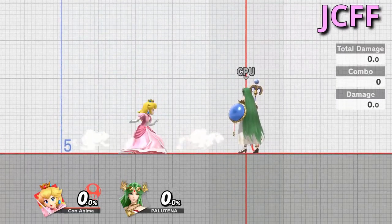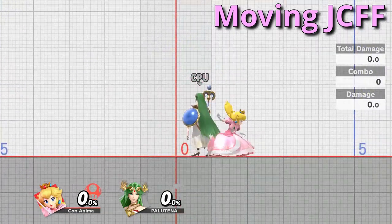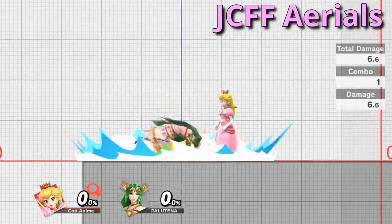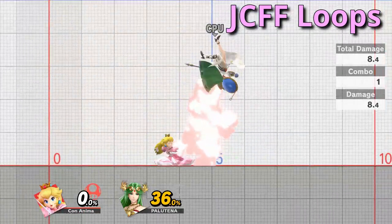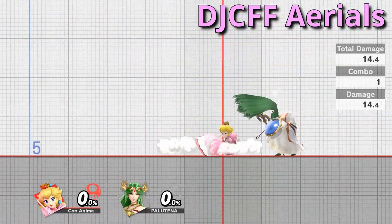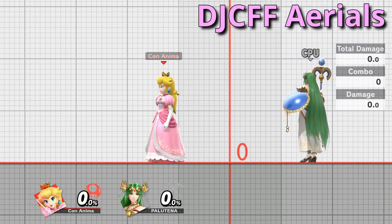Let's get more technical — and by that I pretty much mean adding in JCFF. The first thing you'll want to do with JCFF is just practice the basic two-frame input. Once you have this down, you'll want to transition into getting the far more useful moving input into your muscle memory. During a match you're going to be throwing out hitboxes and comboing with JCFF, so you can practice things like downtilt into JCFF nair loops or downtilt into JCFF up air loops. Something I've been working on lately is DJCFF aerials — I try to land them on the opponent with backwards drift, dash away, and then repeat. This will make for some great pressure in an actual match, especially with back air.